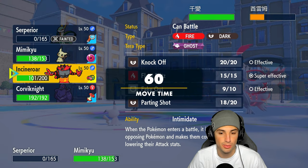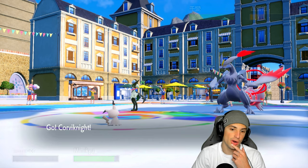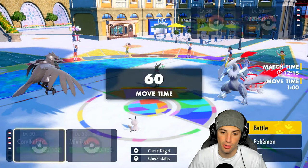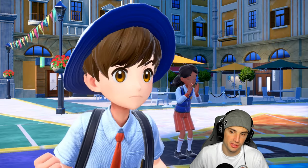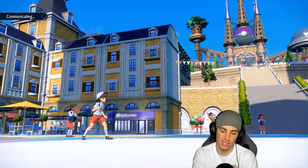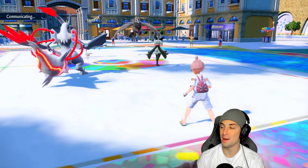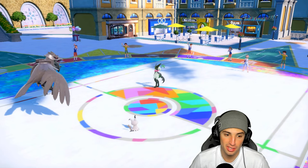Wait — we still have Disguise AND Incineroar? I totally forgot! That's much better. Corvinite's definitely going to replay this turn. Now it's a free Bulk Up turn. I'll go Play Rough to finish off Kieran. They swap into Incineroar and get Mirror Armor to bounce back the Intimidate — exactly what they do. I'll Intimidate again next turn and keep Bulking Up.